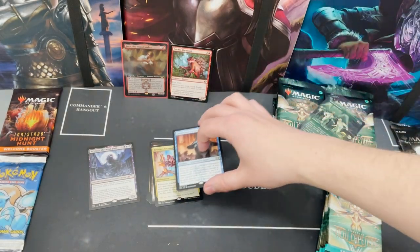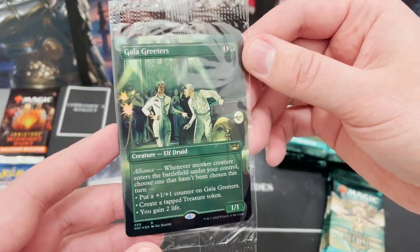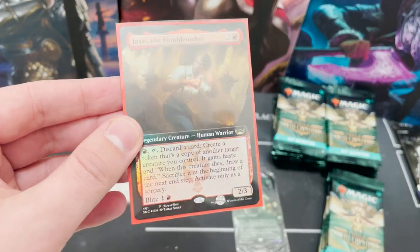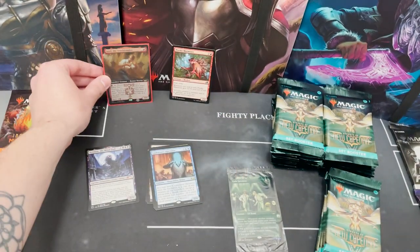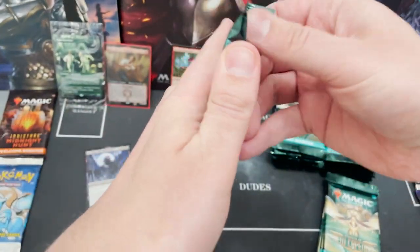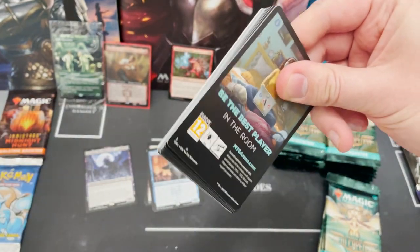Inside the box also came the buyer box promo, which is really cool. Love the art on that — Jacks is the Troublemaker. And we've got another bonus item as well. There are plenty of big hitters to hopefully get in this box.